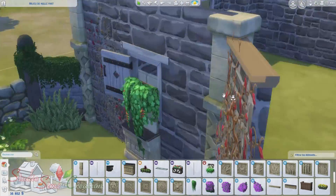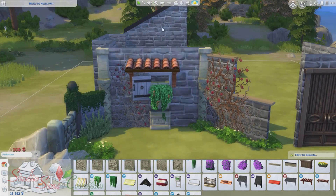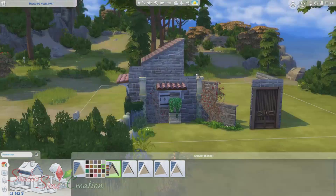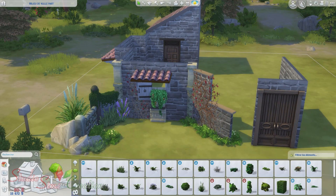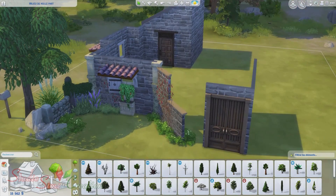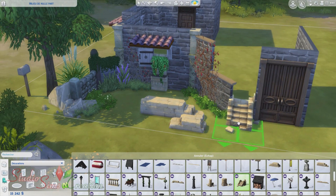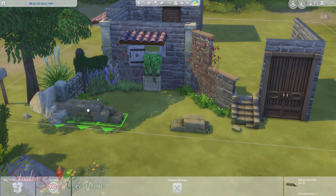J'avais envie de créer une maison en ruine avec tout ce qu'on a actuellement. Aussi, cette petite création, je l'ai faite pour mon let's play, l'histoire de Julia. Si vous suivez l'histoire, vous avez déjà vu cette création, puisque je vous l'ai présentée dans un épisode. Et maintenant, je vous présente le speed build pour vous montrer comment je l'ai réalisé.